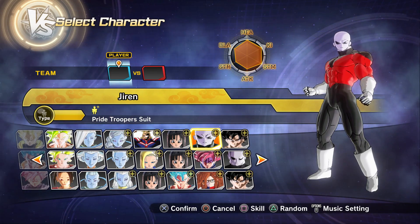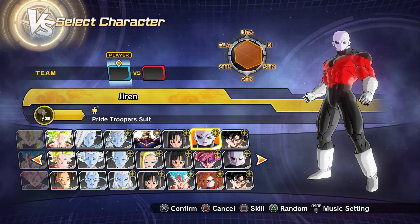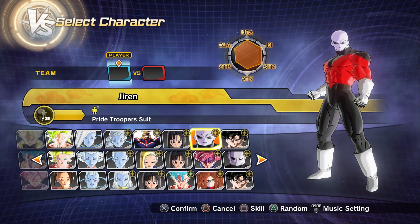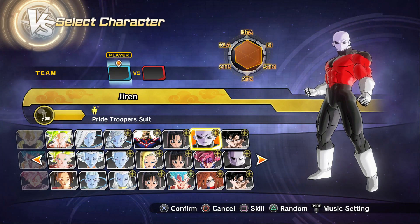If you guys would like to see more modded character tests, let me know what suggestions you would like to see — like Kale versus Caulifla, things like that — let me know down below in the comments and I'll do my best to get to those character tests as well. But again, today we got Jiren and Ultra Instinct Goku going against each other in this character test.